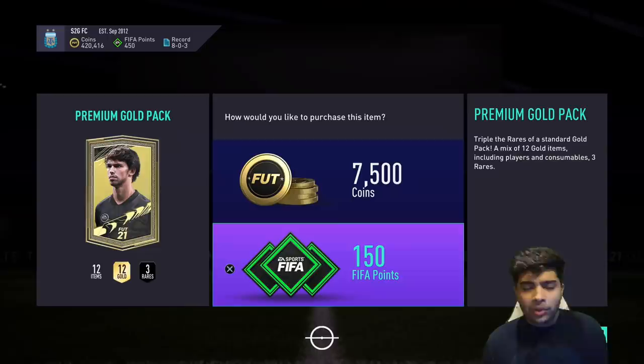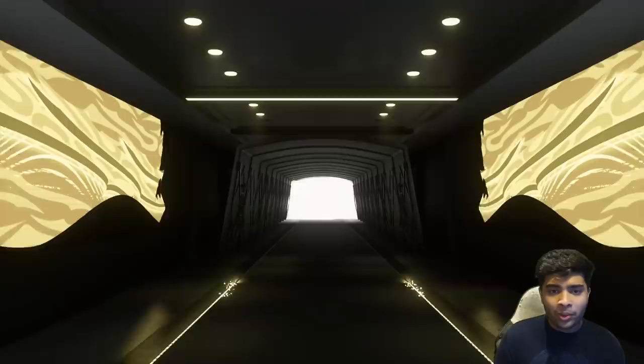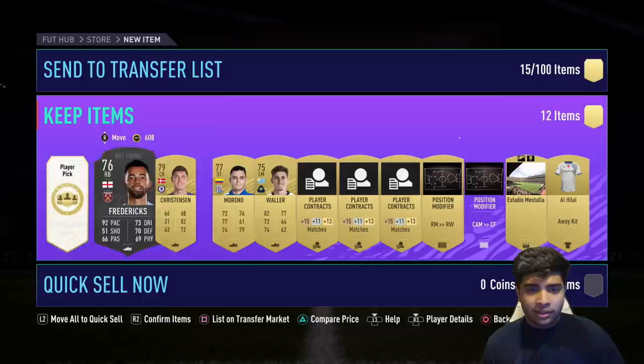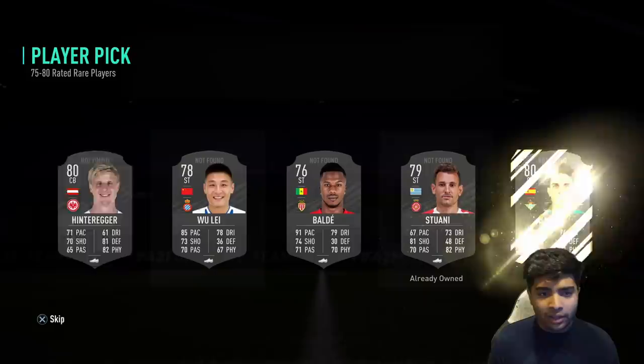We've got three packs to go. So far some half-decent players, but I want a big defender or at least a La Liga striker that can link with Ansu Fati. Third pack — it's a gold rare: right back Fredericks, 92 pace. For a starter squad with the Premier League players we've got, that isn't all that bad. Christensen as well — decent players for a starter squad. I think we can build a nice team around Ansu Fati for now, and as we progress there'll be more upgrades.